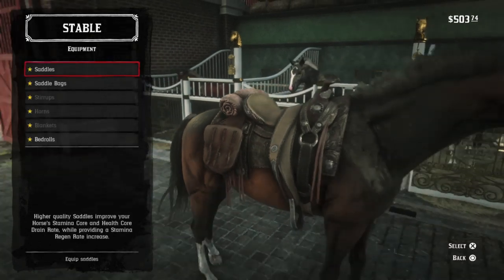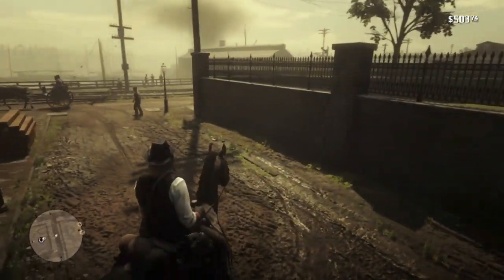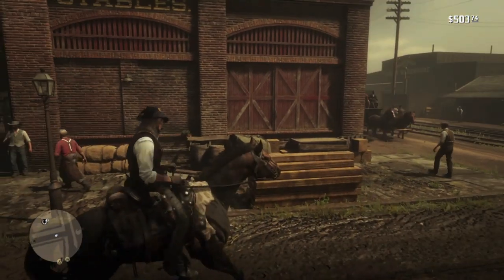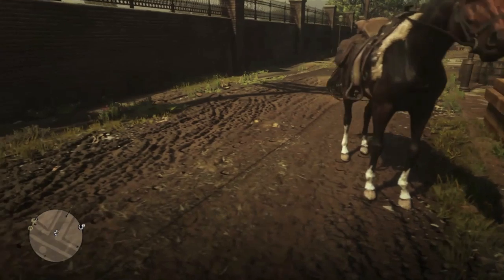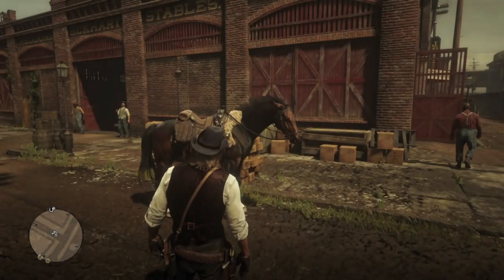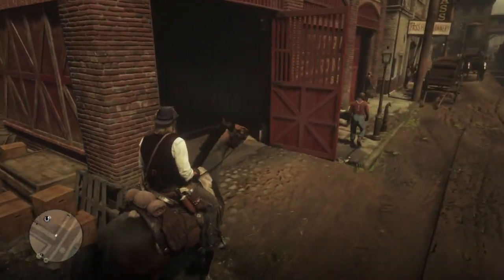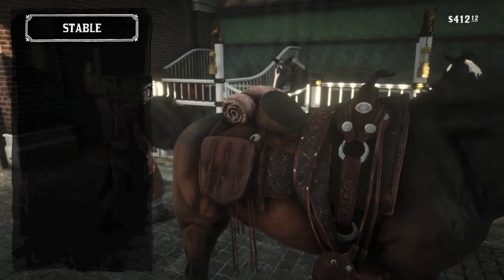Let's try the Nueva Paraíso, which is an Ultimate Edition bonus saddle. Looks fine in the stable, and then we step outside — and as you can see, the blanket is back.